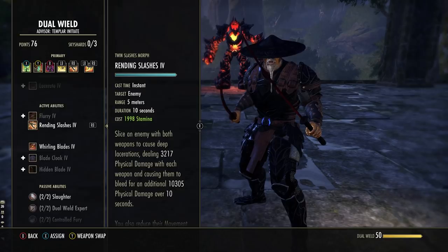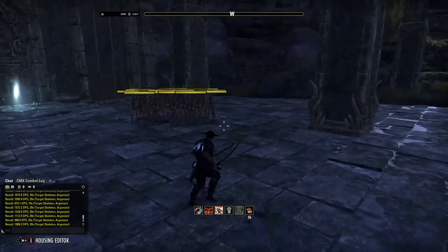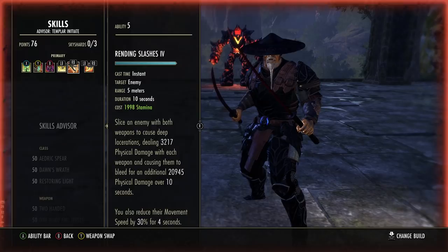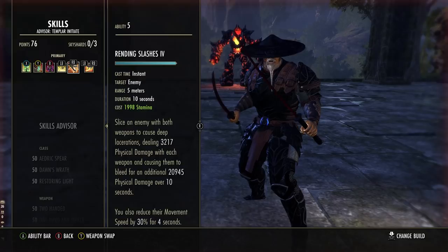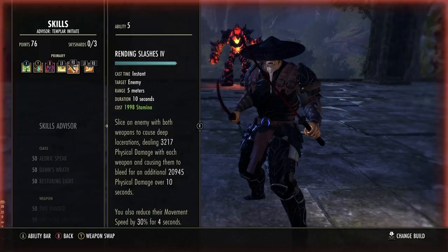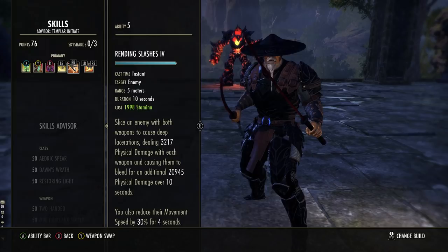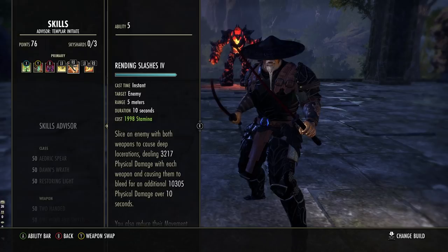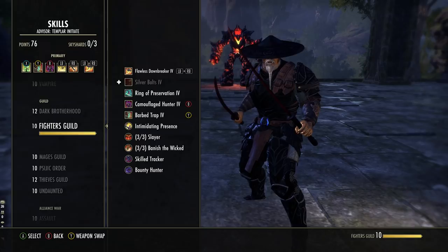Next up is Rending Slashes. This is in our Dual Wield skill line — second ability to unlock, starts off as Twin Slashes, morph it to Rending Slashes. This is single target damage over time — you attach it to the target and it does damage for 10 seconds. It's very powerful, so you want to keep this in your rotation at all times. If you feel a bit squishy, you can use Blood Craze instead — the damage over time is exactly the same, the initial hit is slightly less, but you heal over time. You must have this skill as it's essential to our setup.